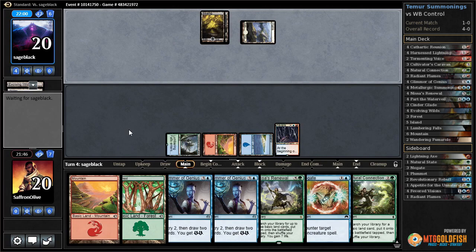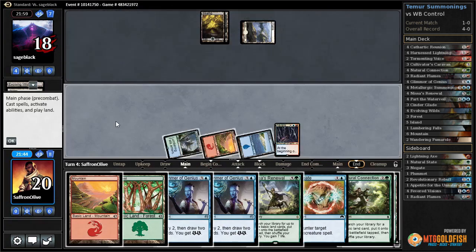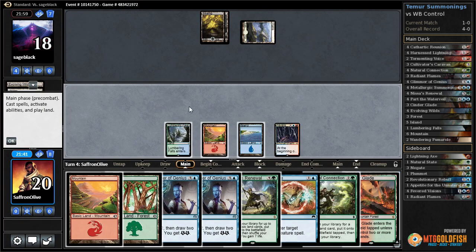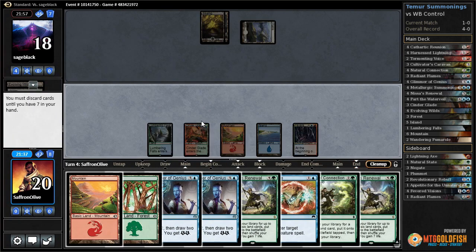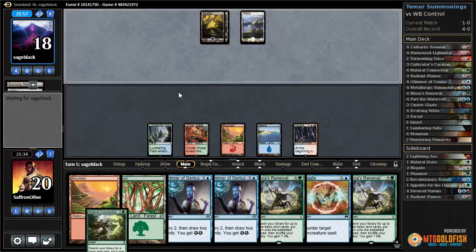Opponent gets a Plains, starts dying to Fevered Visions. Cinderglade, go - we do pretty much everything at instant speed. We got a discard effect from opponent, let's get rid of Natural Connections.